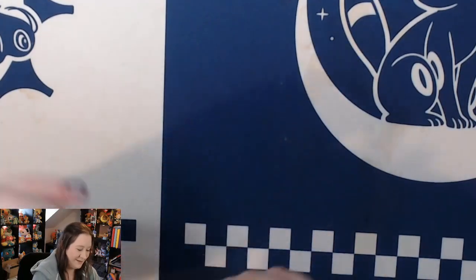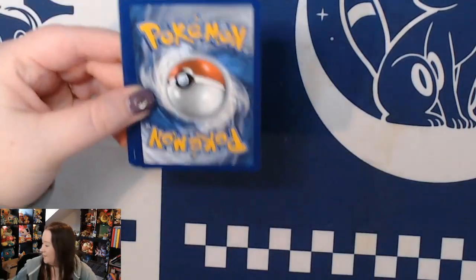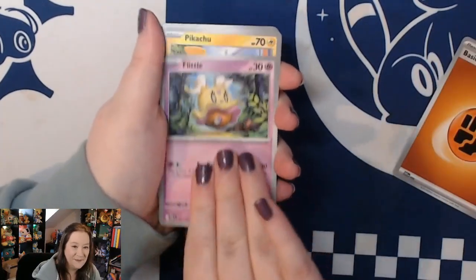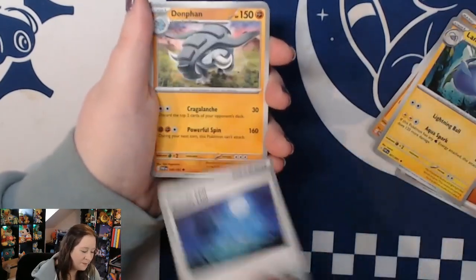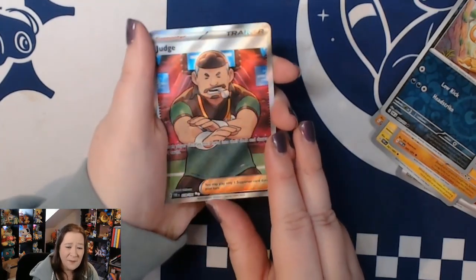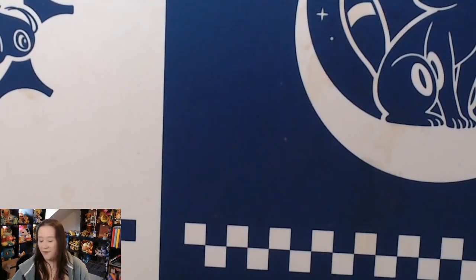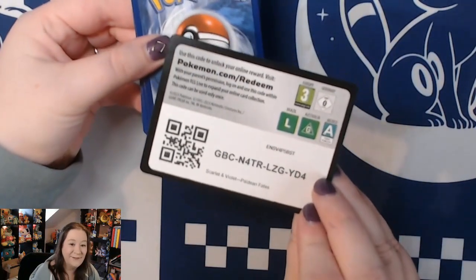Obviously the Mew and the Charizard would be absolutely fabulous, but there's no bad art in this set - there's really no bad art in this set. We have Flittle, Pikachu, Greavard, Phanpy, Lanturn, Moonlit Hill, Donphan, Aero Satu, Aero Greggie, and a full art Judge! Oh my word. I love this set. It's just such a great set.